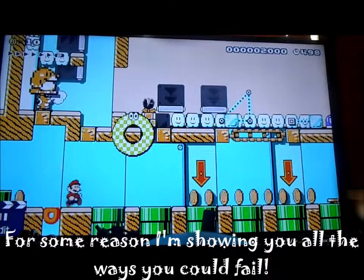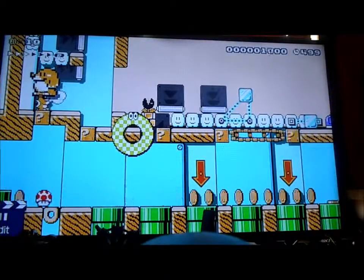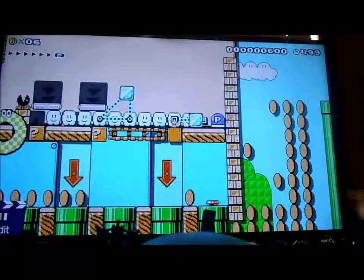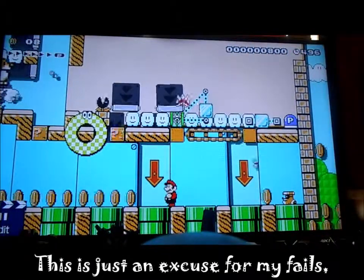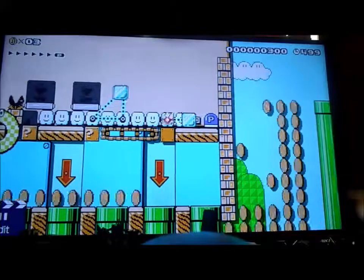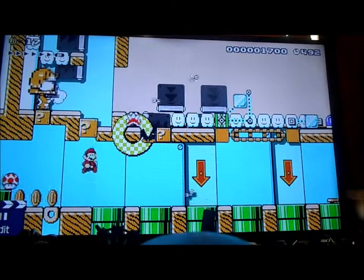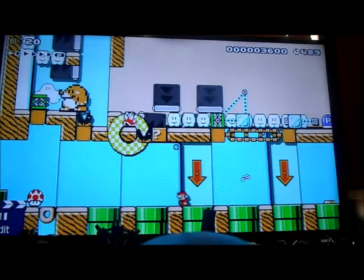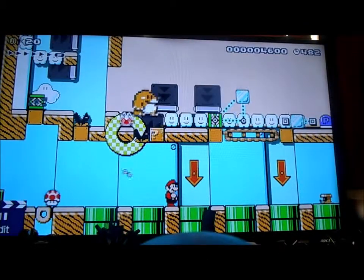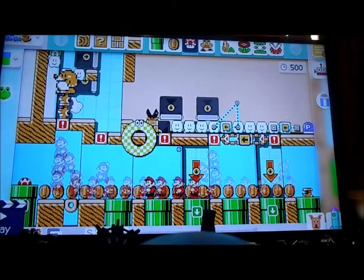This is just to show you that there are tons of things that can go wrong. First of all, if you time this bad, that guy won't jump. Second, if I go over here and time this wrong, it doesn't do anything. And even if you get that right, there's still a chance it's just gonna kill it. Even if you get through all of those previous things, you can still get this guy killed by making them walk over there. Just a ton of things can go wrong.